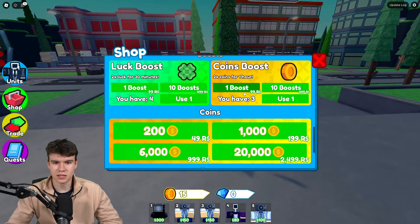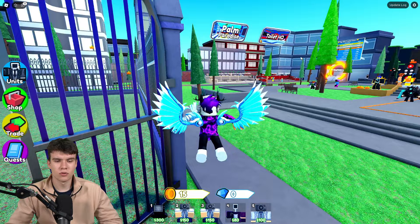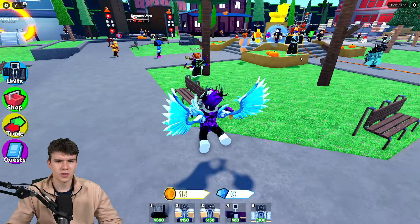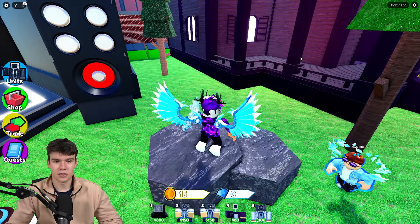To get coins fast, you guys want to buy the double coins boost, and you can also buy coin boosts too. What I recommend to get coins fast is to get a group of people together and go on some of the harder difficulties, just completing those. If you do that, you can get coins extremely quickly in Toilet Tower Defense. That's the best way to get coins in this game.